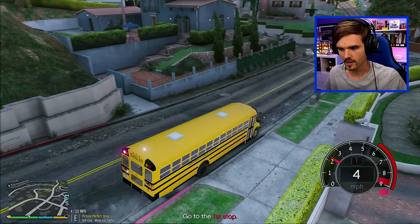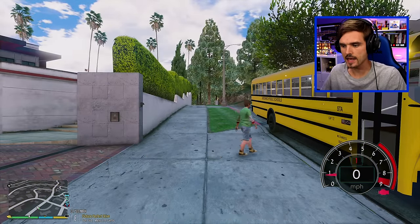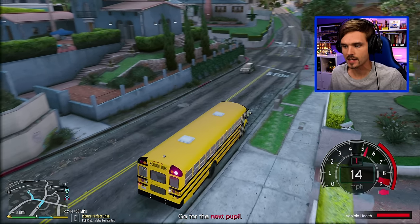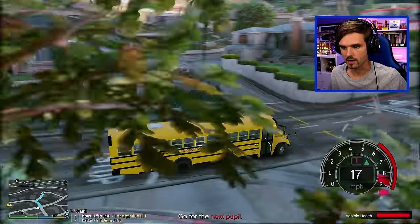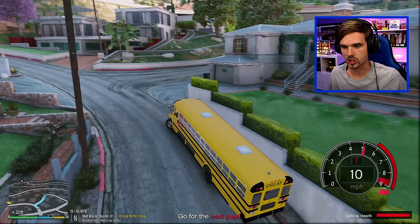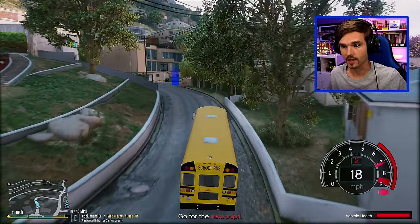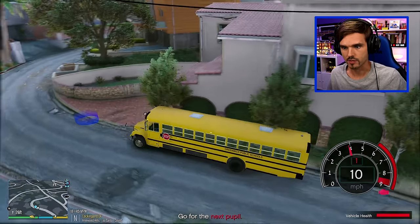Hello first stop, we are here! Oh there we go, here's my first stop - good morning Danny, how are you? Oh there's Danny. Danny's going to get on the bus. Danny, that's the wrong way to get on the bus - Danny just went right through the bus. All right, we're going to the next pupil. Next student - turning off the lights here. This is going to get very interesting because this thing is absolutely huge; it's so huge it doesn't fit.